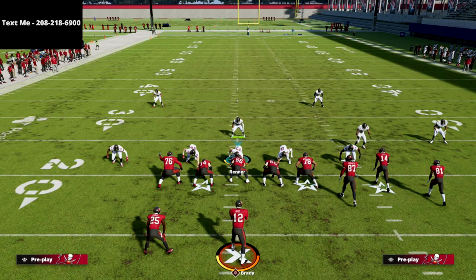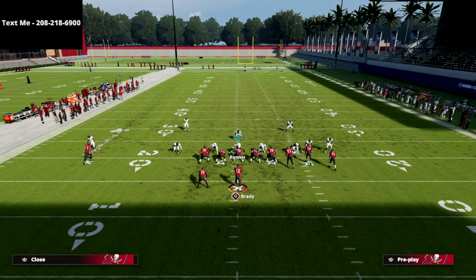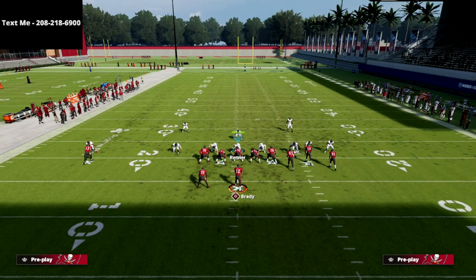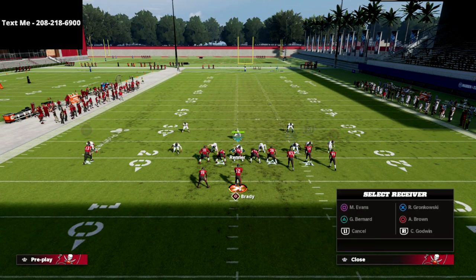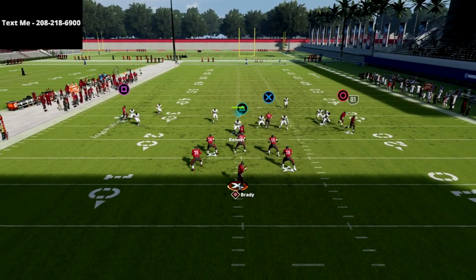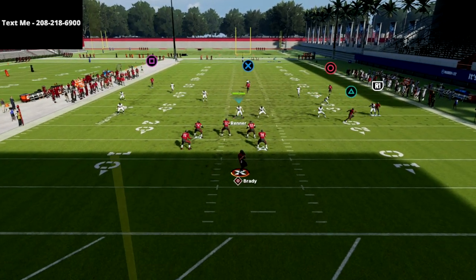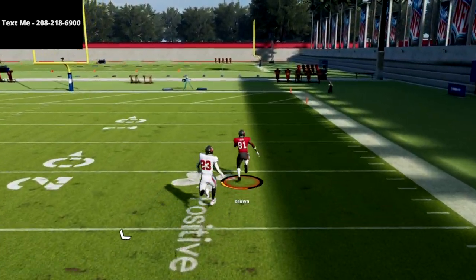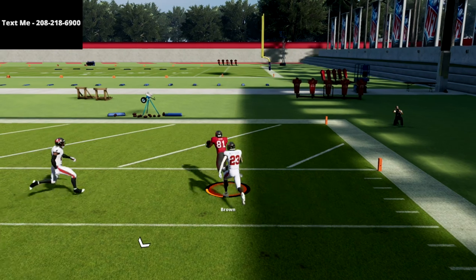Another way you could run this that might be just a little bit better specifically against the cover 3 style with deep halves: put the tight end on a streak and the R1 receiver on a flat route. What you're going to see is it just gets the circle receiver a little bit more open, and again you're killing cover 3 invert for a one-play score.